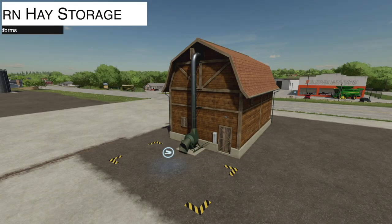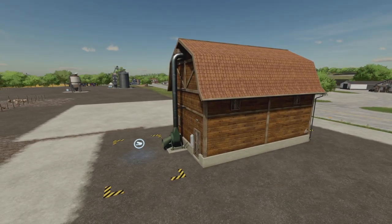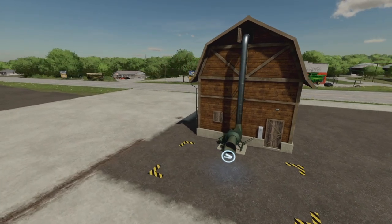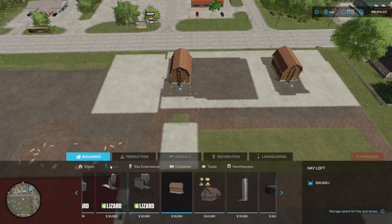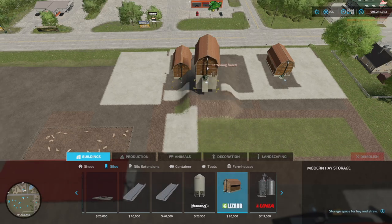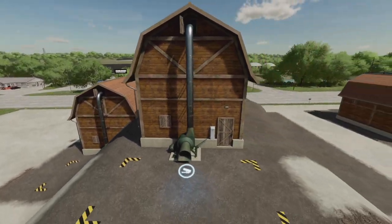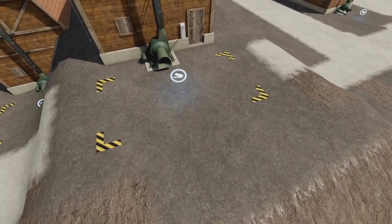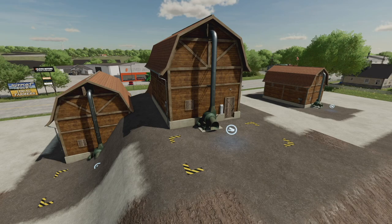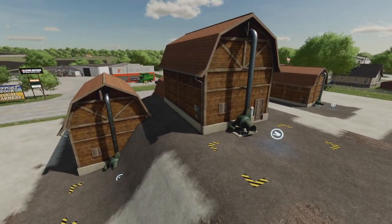The Modern Hay Storage from Delort holds 250,000 liters — half as much as the older version. Price is 90,000 dollars with 40 bucks per day maintenance. Find it under Silos. There's a potential confusion since two very similar mods exist: this one has yellow markings, while the other one does not, making it easy to accidentally stack them. This one holds half as much as the older one, so the choice is fairly obvious.